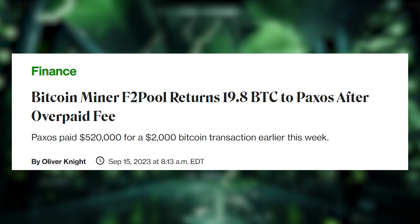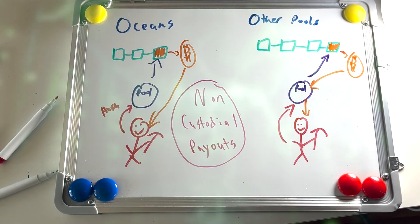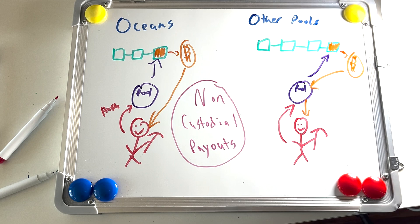Now, you may agree with this move. However, there quite clearly is a centralization problem with this setup. With a pool like Oceans, these transaction fees would be distributed to the contributing miners, and each would then be able to decide for themselves whether or not they want to return the excess transaction fee.